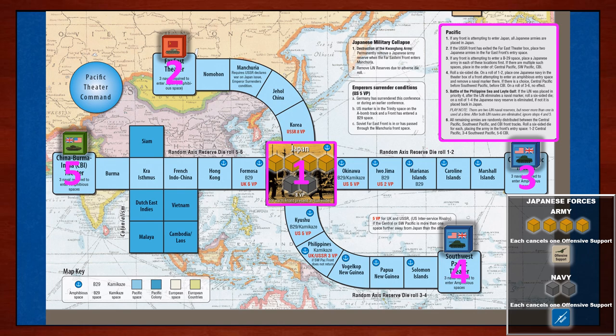Knowing this basic priority sequence will make checking the list less redundant. Assignment number one: if a front can move into Japan, then all remaining army reserve units are assigned to the Japan space, priority number one. Assignment number two: if the Soviets declare war on Japan, then assign two Japanese army reserve units to oppose the advancement in the Far East theater, priority number two.